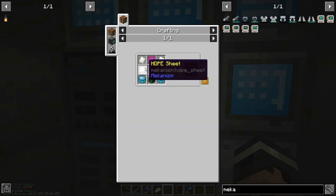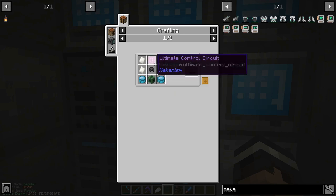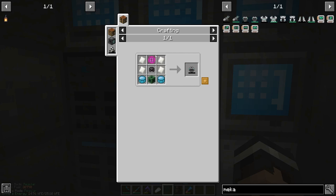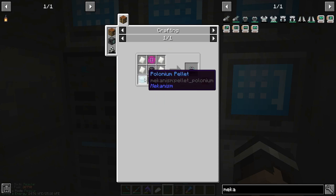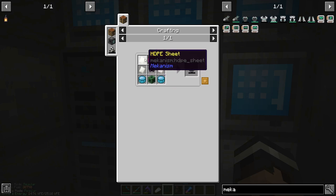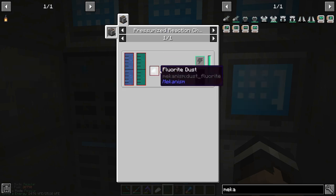If we just click on the helmet for example, these are very expensive. The netherite is no problem - we've got tons of diamonds and tons of ancient debris, so we can do that easy. The control circuits, again, not a problem. We've got loads of those and we've got recipes set up to automatically craft them. Same thing with the induction cells, so that's fine. But we also have HDPE sheets and polonium - these things are not so simple. The HDPE is what we're going to concentrate on today, it's not too bad a process. And then the polonium is something we're going to work on in the future.